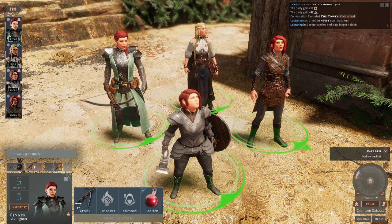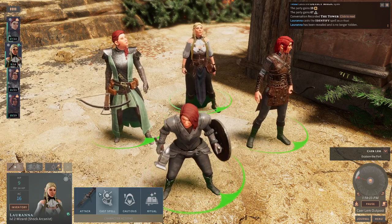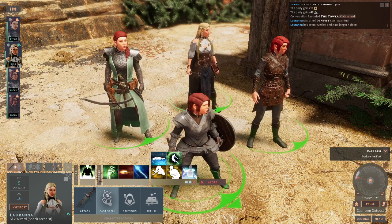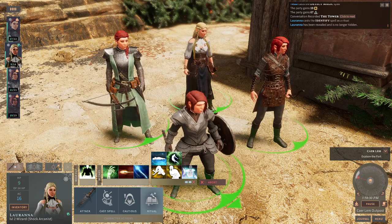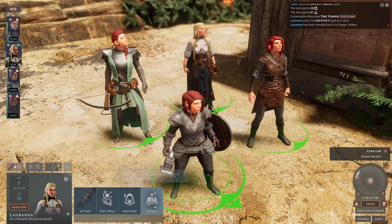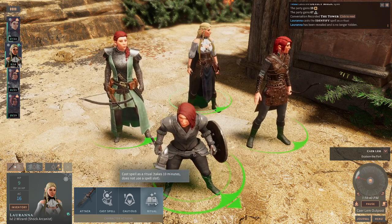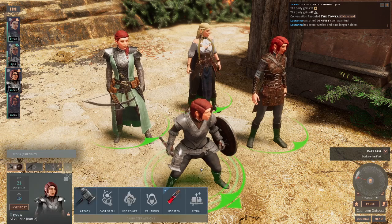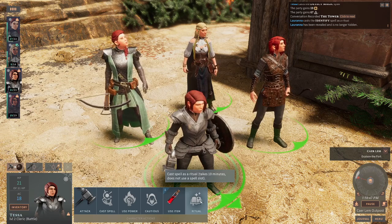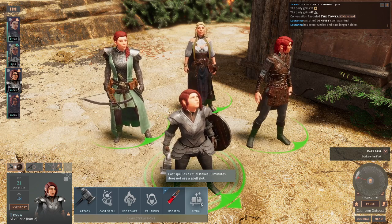If you're looking to use ritual spells on your Celasta characters, this means you don't have to use up spell slots. When you go to cast a spell it shows you how many spell slots you've used, but if you want to cast it as a ritual you just hit the ritual tab at the bottom — the rightmost option. It takes 10 minutes and does not use a spell slot, so you can cast it as many times as you want. Just note that any concentration spells you have active on other characters may expire during that 10-minute ritual.